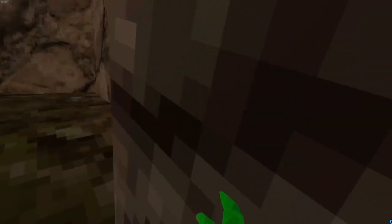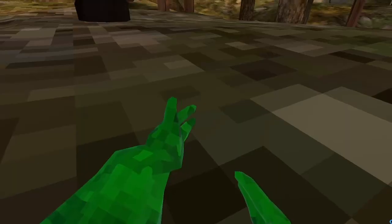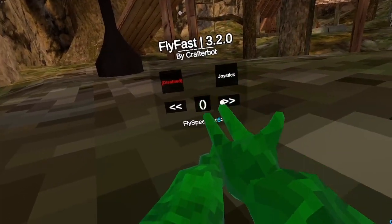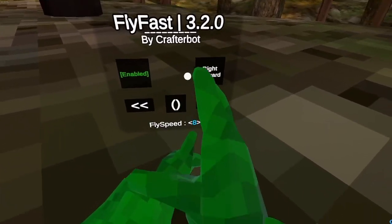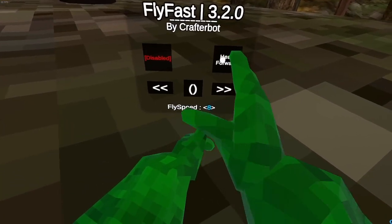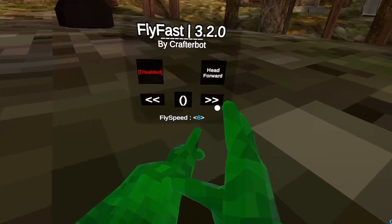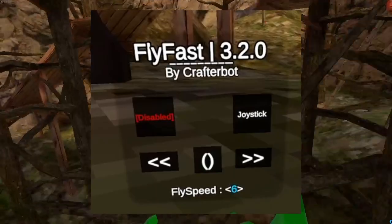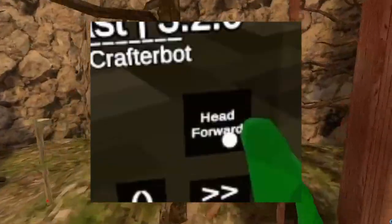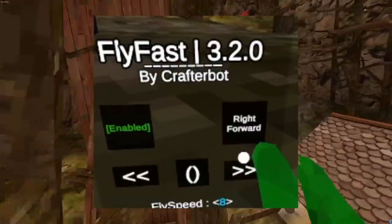Number one: the Fly Mod. With this mod you can fly around the map at whatever speed you want. With the press of a button you can open a menu, enable or disable flying. There are two arrows which increase and decrease the speed, and you also have three modes for how you want to fly: the first is moving the joystick, the second is by looking forward, and the third is by looking to the right.